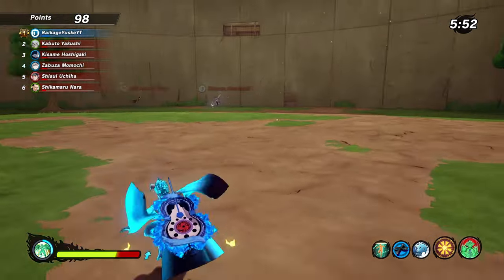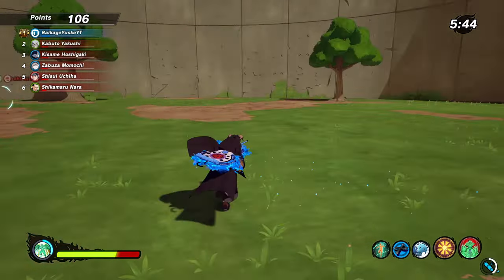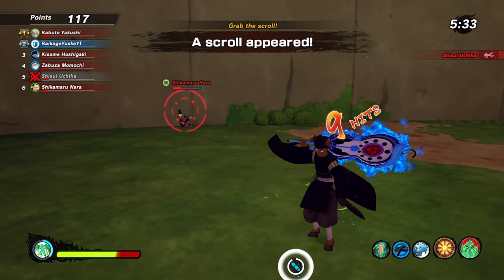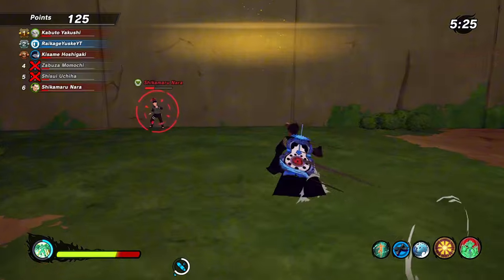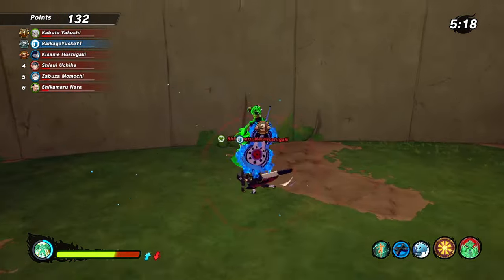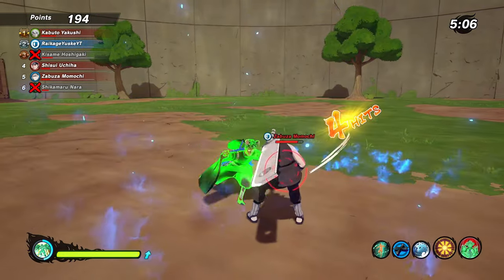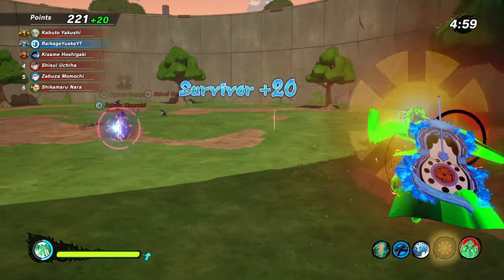I want to charge somebody, I want to see something — I'm gonna get Shikamaru solo real quick. Dang, Shikamaru ain't coming back. Oh, he's over here boxing. The stun on the charge is crazy, the combos are crazy easy. You can kind of — yeah, okay, you see that dodge? He's insane. That was my kill, hold on. Come here, Zabuza.